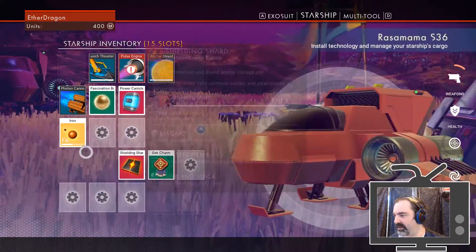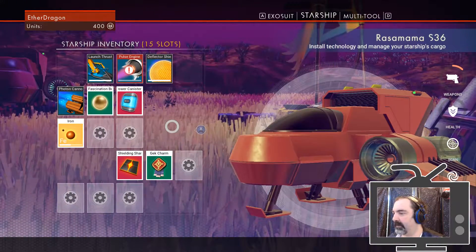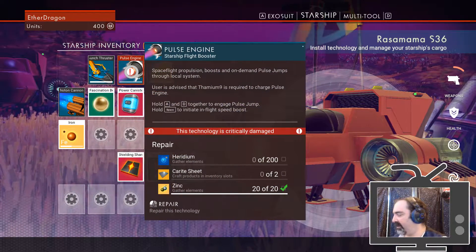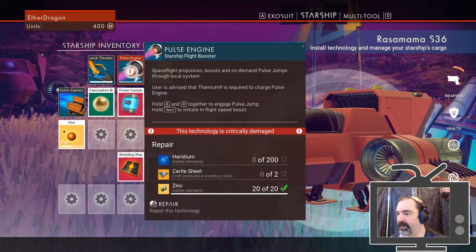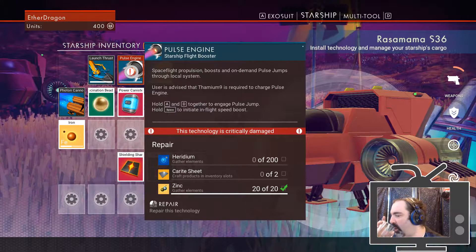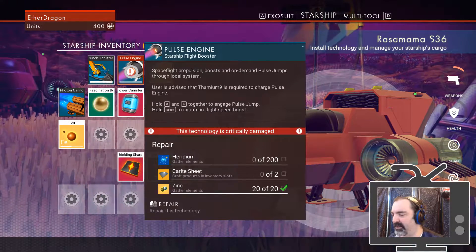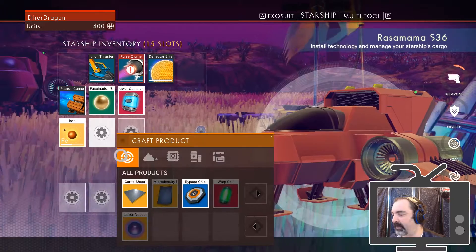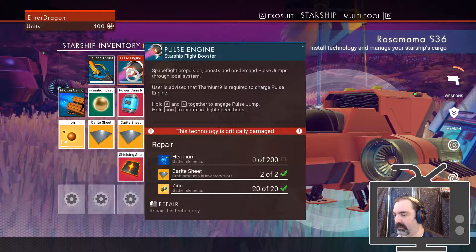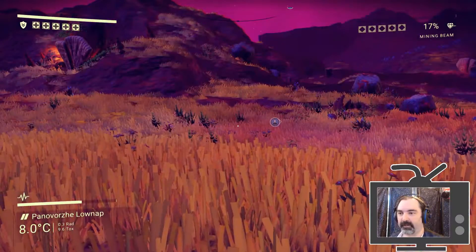My suit can carry 250 units of something; apparently my ship can carry 500 units, so that is good to know. The pulse engine provides space flight propulsion, boosts, and on-demand pulse jumps through the local system. Users are advised that thamium 9 is required to charge the pulse engine. In order to fix it I need a bunch of peridium and two more carite sheets.